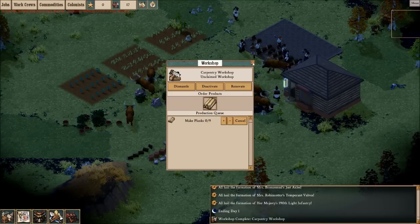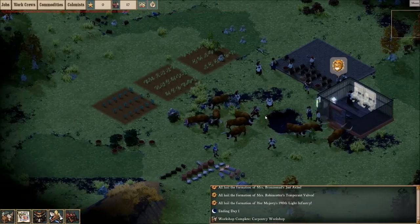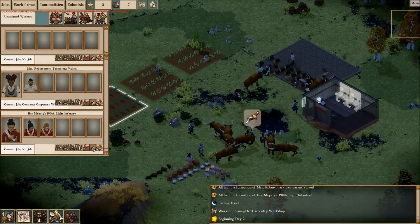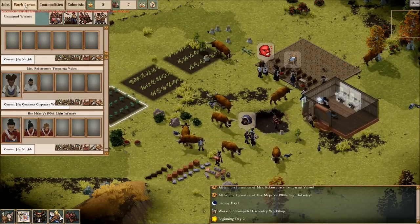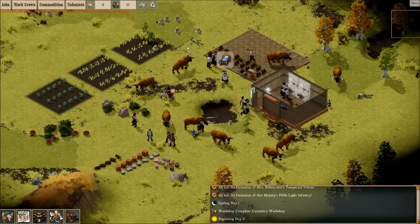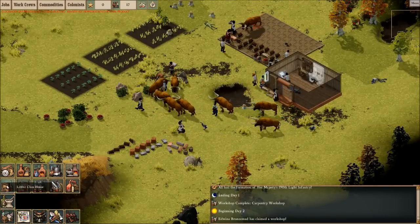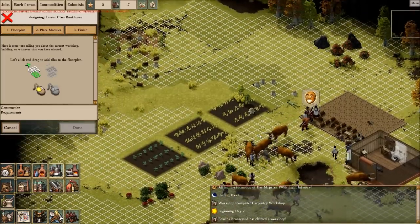We need to make planks to build more houses. I'll toggle the building so I can see inside. These are our work crews - I'm going to make it so that my soldiers will hunt, to get rid of some of these animals and get us plenty of food. It'll just be a couple seconds and the shooting will begin. We're going to slaughter all these animals because we need food badly. Let's build a bunkhouse.